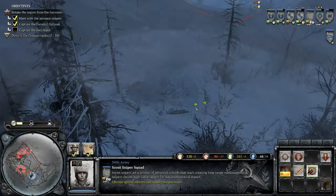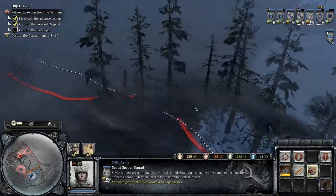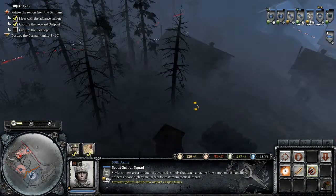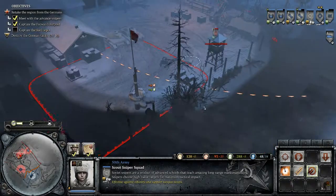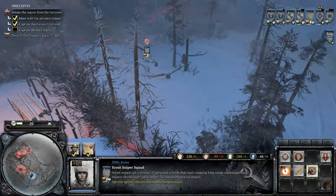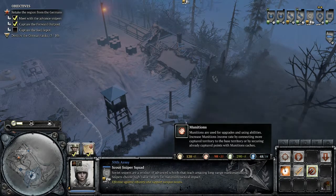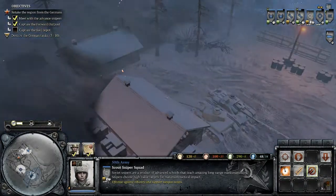So I gotta get in there somehow. Actually, the only way I can get in there is to go right up in the front. This is not good. I hope I can take out the tanks. Oh wait, I've got an income. So I need 60 to plant charges.